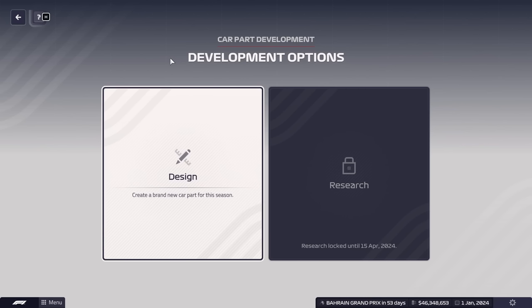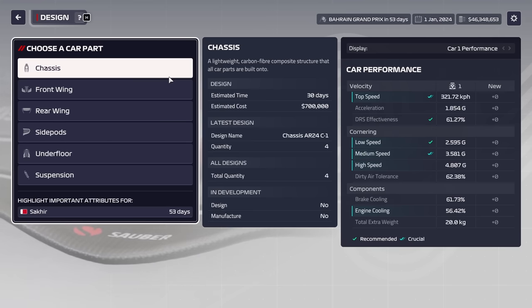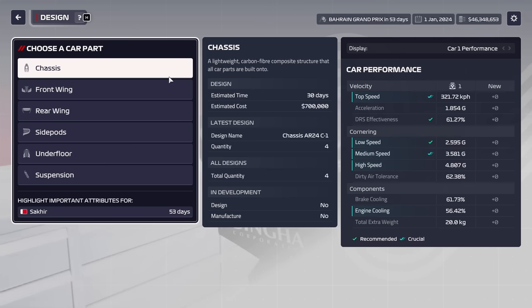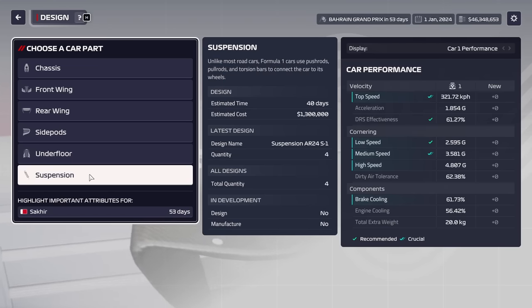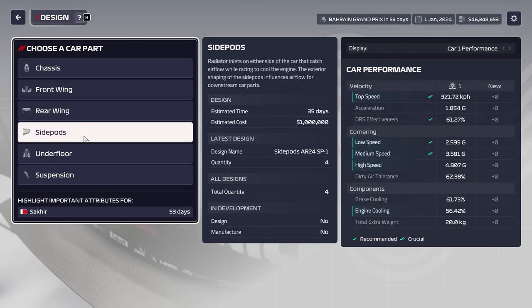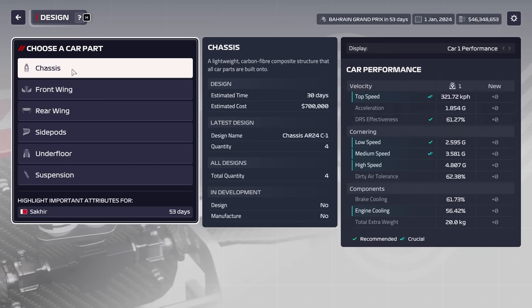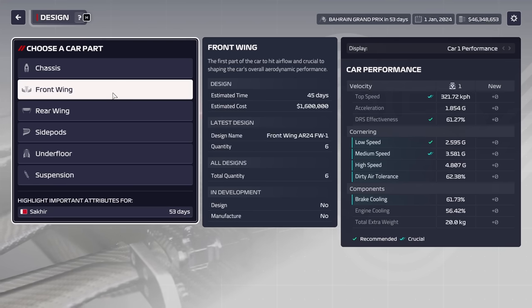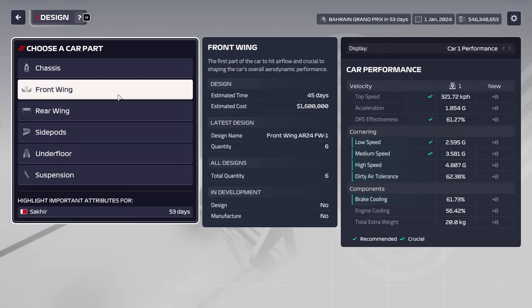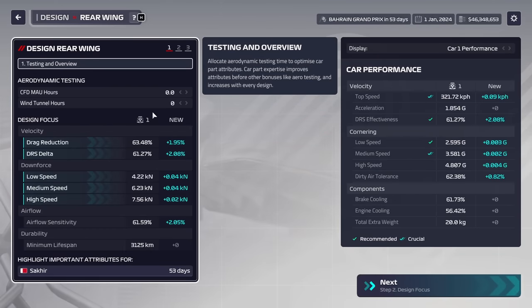Let us talk design. The first thing we're going to focus on is how expertise gains work with both your wind tunnel and CFD, and also how general expertise gain works with the sliders and different settings. Parts will have different stat gains depending on what they're good at — your suspension will be your best source of brake cooling, your front wing will be your secondary source of brake cooling. Side parts will be your best source of engine cooling, and chassis will be the secondary source. Every part has things they're good at and things they're bad at, and you want to maximize what they're good at while minimizing what they're bad at, to get the most performance out of each part. We'll also go over the three different approach modes: standard, rushed, and intense, and what happens if you add more engineers to a project.